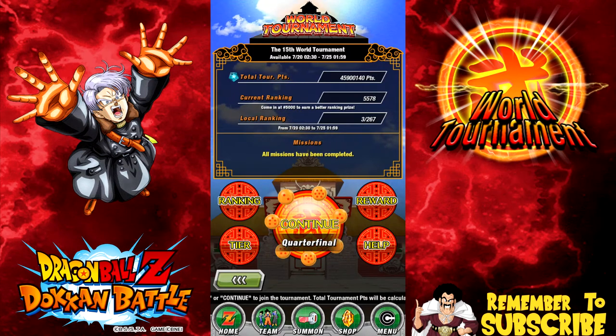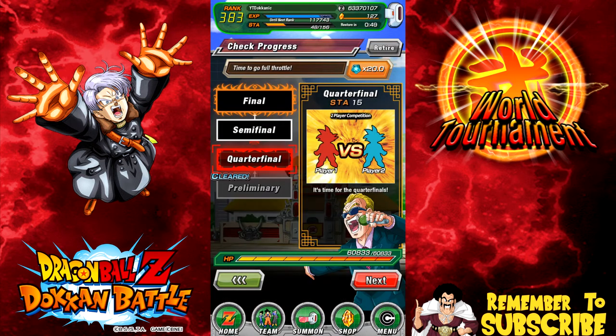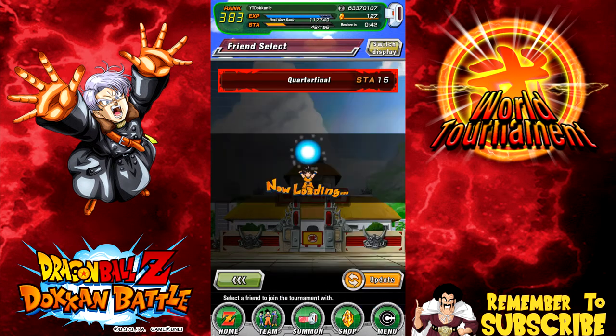It's Tokonic here and today we're going to be going after the world tournament with a nuking physical team. I got my Chao Man, I just Z-awakened him, and I got my Xeno Trunks — neither of them are at super attack 10. I'm going to go into this right now.